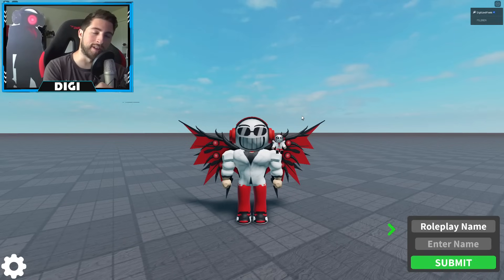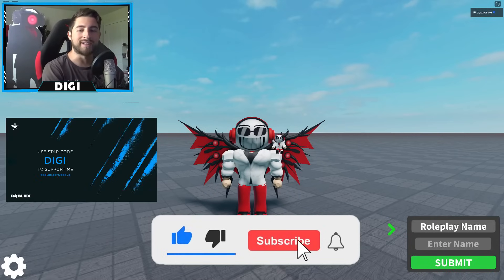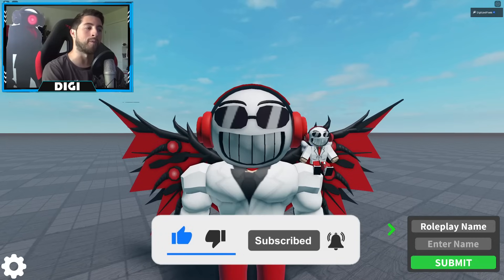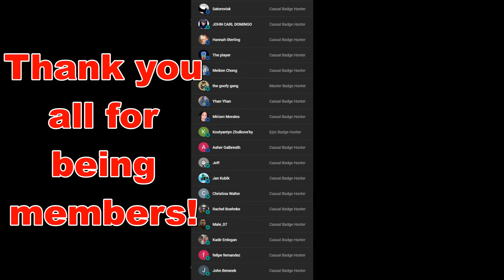Anyways, that's all for the day, folks. If you enjoyed, leave a like, subscribe down below, join the Badge Hunting Squad today. Use star code DIGI whenever you buy Robux or Premium. And as always, stay awesome, stay cool. Do all the Badge Hunting. Bye-bye.